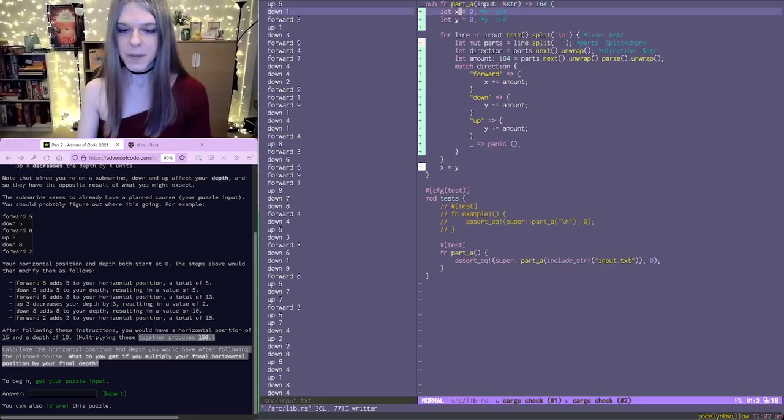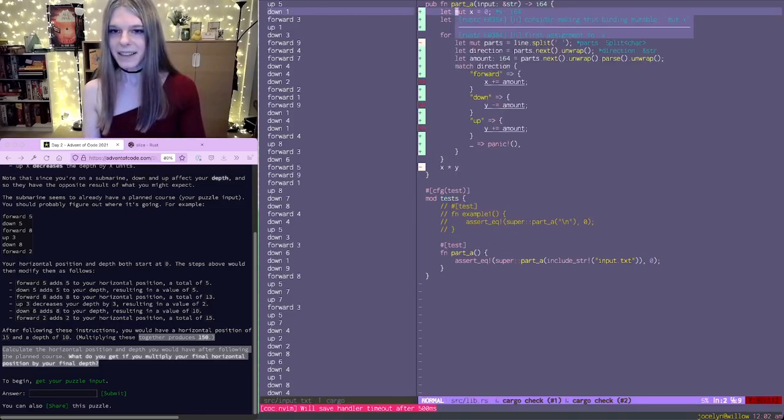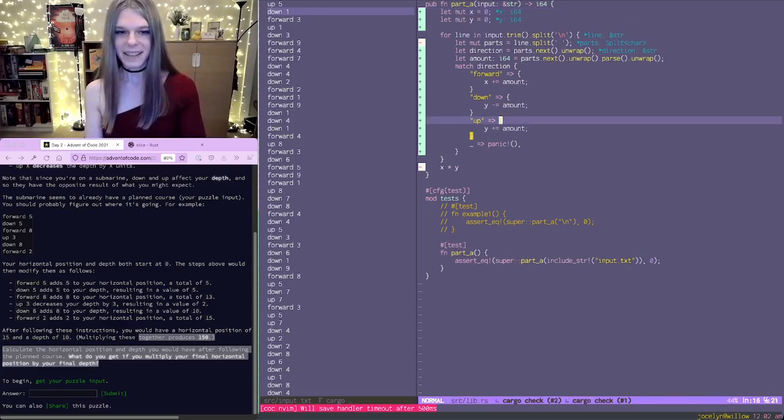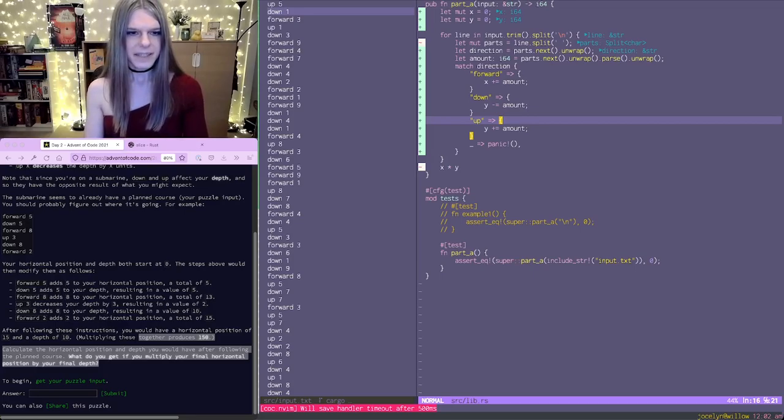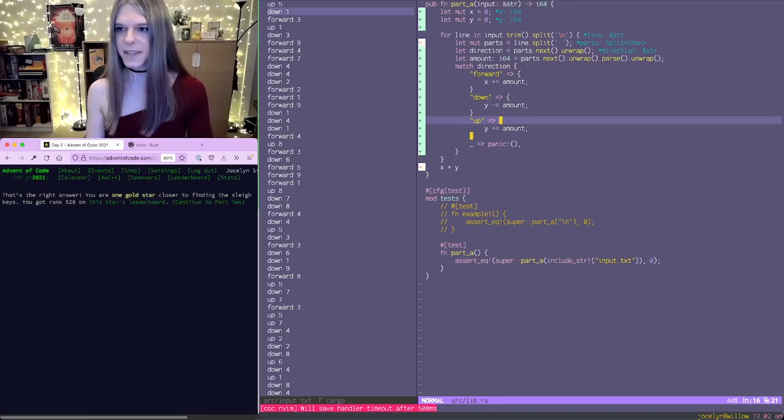These need to be mutable — what else is Rust going to complain about? Hopefully that's it. I'm assuming we want a positive value, so I'm just going to go with this and see what happens. That's the right answer!